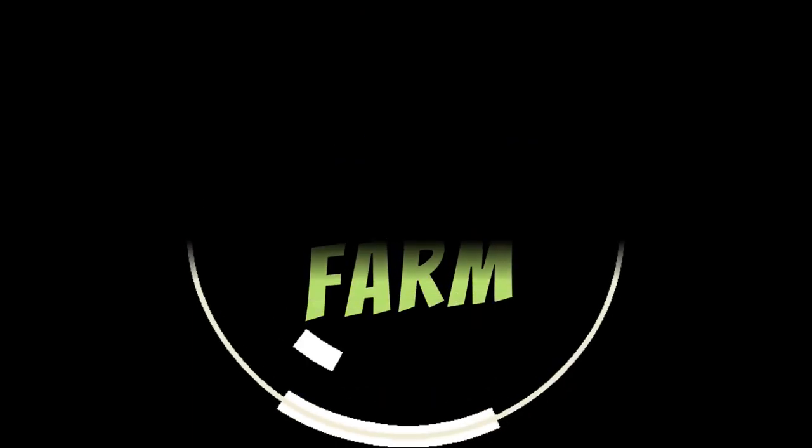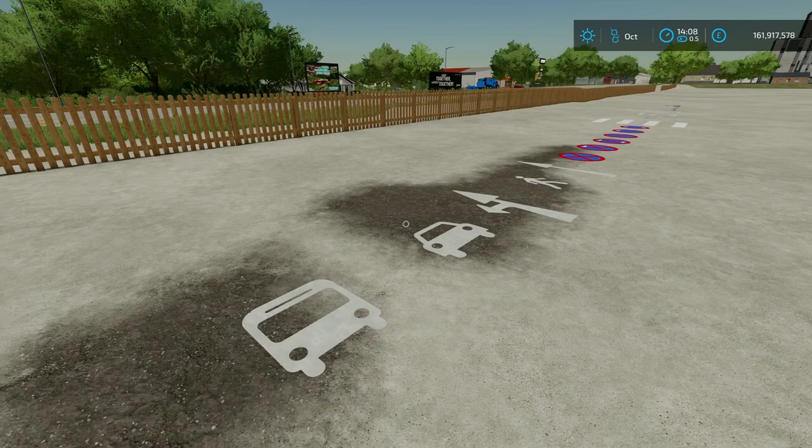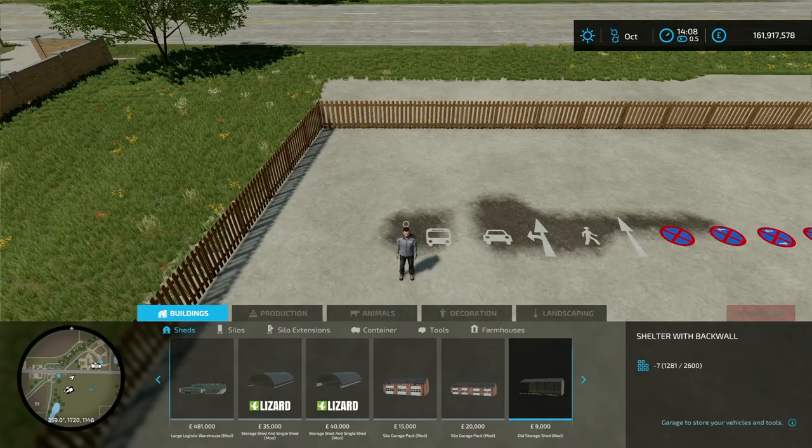Alright farmers, it's Wednesday the 27th of March and we're back with some mods. First up is Floor Markings — this is by Andy Modding, 1.9 megabyte on the download. You're going to find it in the construction menu under Decorations and Others.